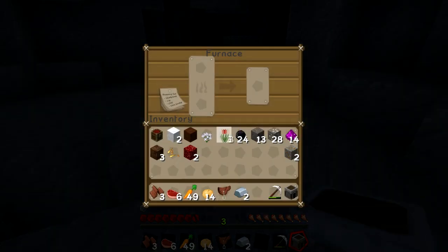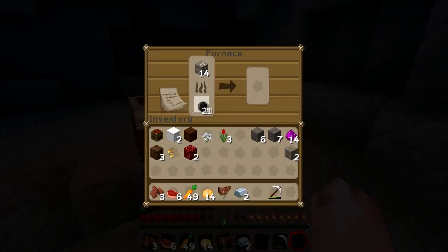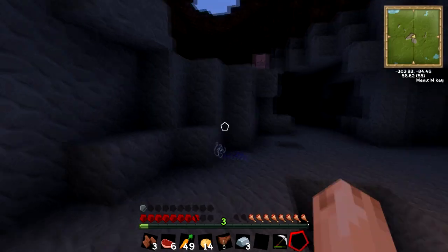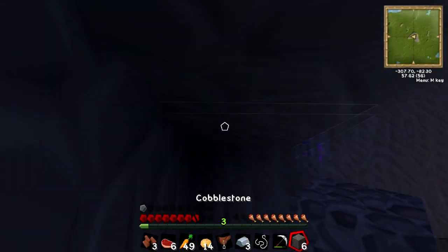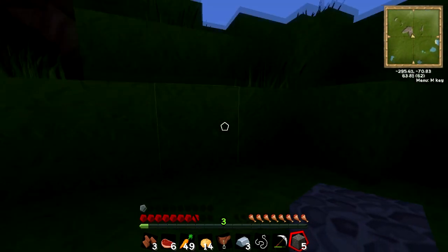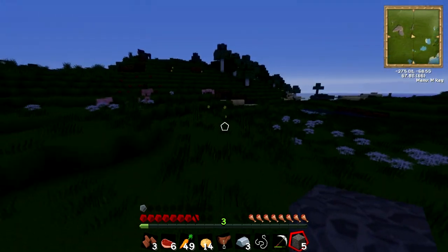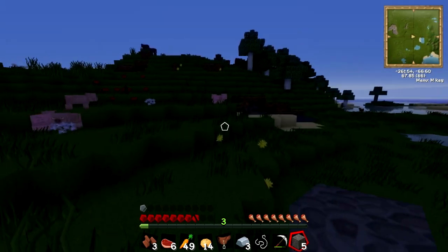Should we cook some of this iron right here? Let's cook some in this one and some in that one. We don't have any wood so I think we should come back for the iron and go get ourselves some wood. We need to make an axe, we need to make a bed — the bed is the most important thing because it's getting dark. We also need a crafting table.